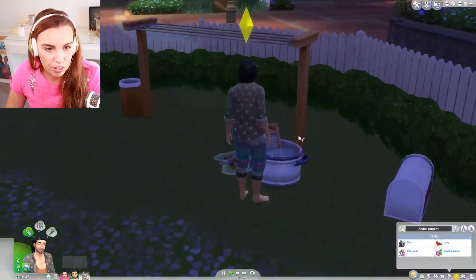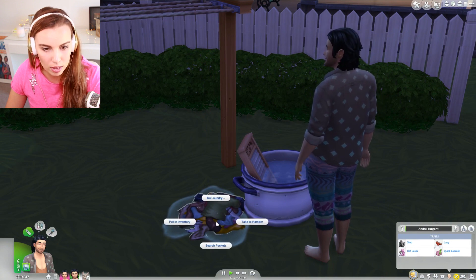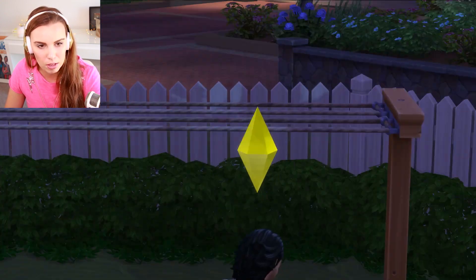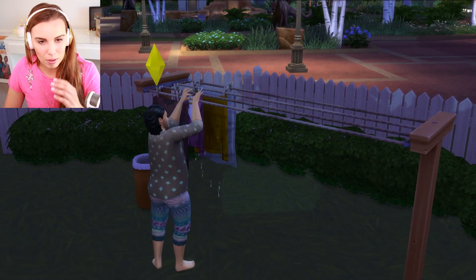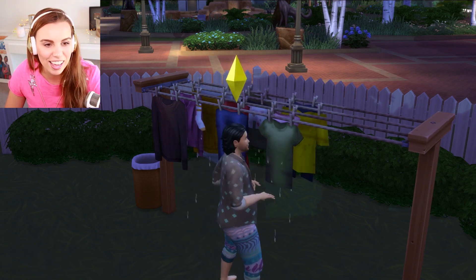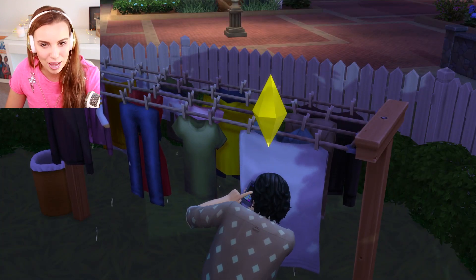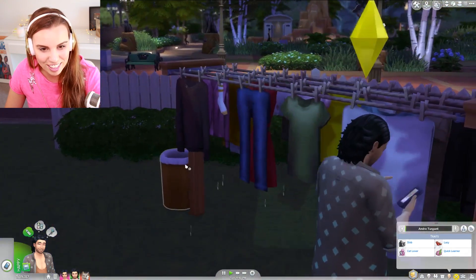Anyway, this washing is done — clean but soaked, so we need to hang it on the clothesline. I really love this animation. It's a bit dark but it's a really nice animation: the laundry goes all the way along the line just like that. It takes around 12 hours to dry outside, whereas the dryer takes about an hour in sim time. So we've got some hanging washing there, which is really nice.